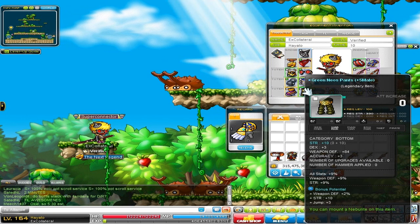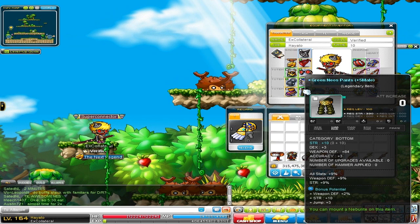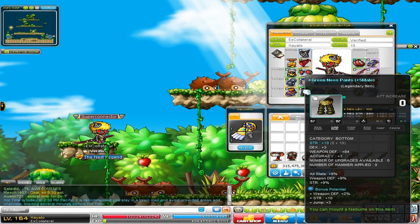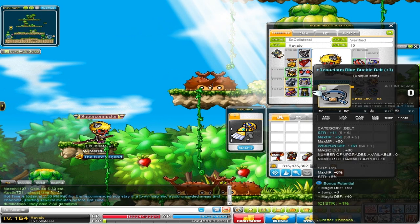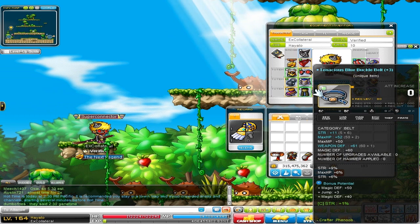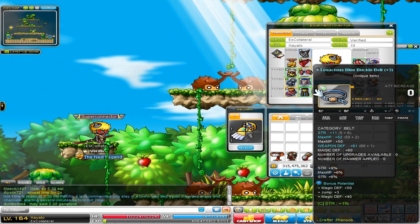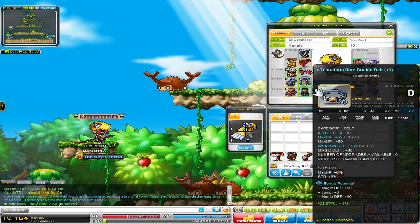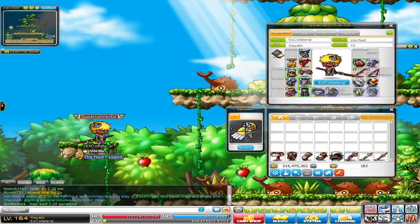As you'll notice about my Hayato, or all my Warrior gear for that matter, is that they have a lot of percent all stats, which is a little bit better than just having strength alone, because it also does give dex. Next, my belt — 11 strength, 16% strength, along with 6% max HP, which is always good. Max HP is actually one of my favorite potentials to have on equipment.